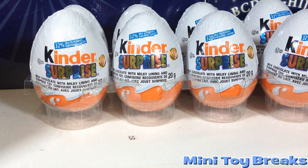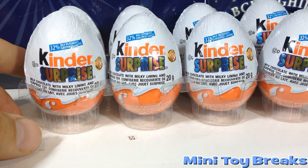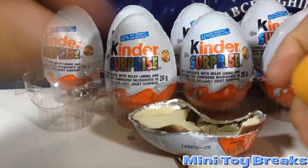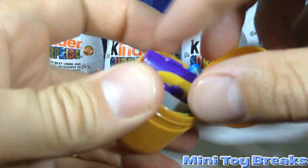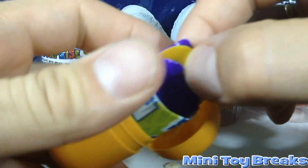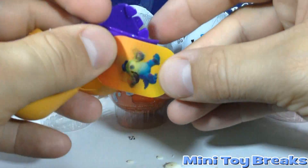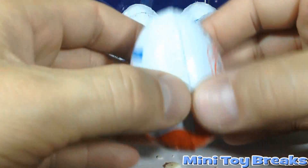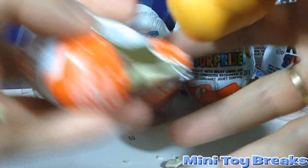Now there are 9 figures in the set. I've got 12 eggs. What are the chances of me getting the full set? Not very good. But I'm going to really give it my all here and try and pull out a full set of figures. Now there are a few extra ones in the set that are not figures — a little ring or bracelet or plaque or something. So that one doesn't count. We're only trying for the 9 figures. Let's see how this goes.